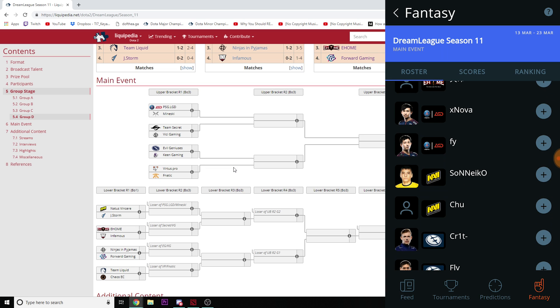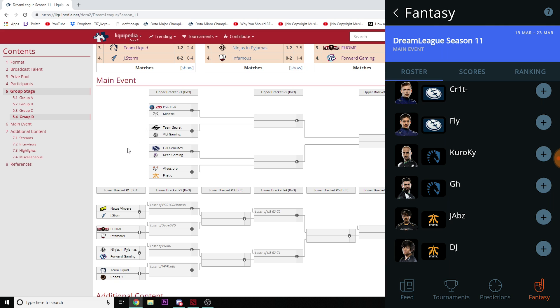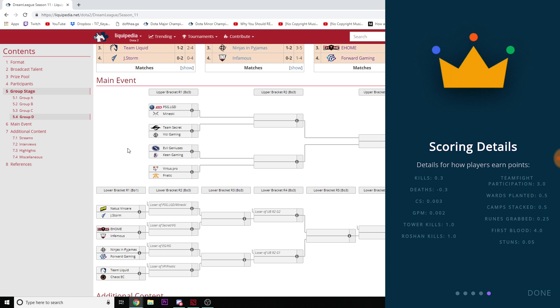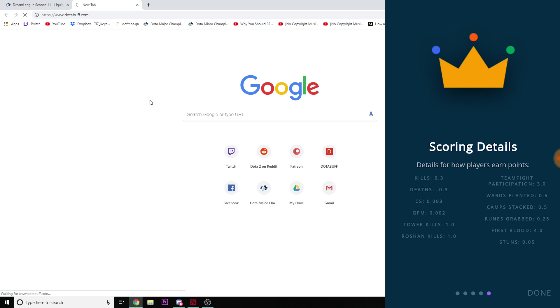We're going to pick supports who are playing on the first day. Position 5s are great because they do a lot of stacking and ward planting. Position 4s have more stun potential and higher chances for first blood, but first blood is hard to gauge. CS and GPM is mostly irrelevant for supports. Deaths matter — sometimes a position 5 dies less because they're on the outskirts of fights, but you'll often see a Crystal Maiden or Bane dying 12 times in a game.